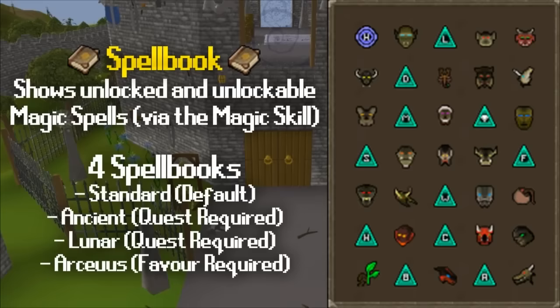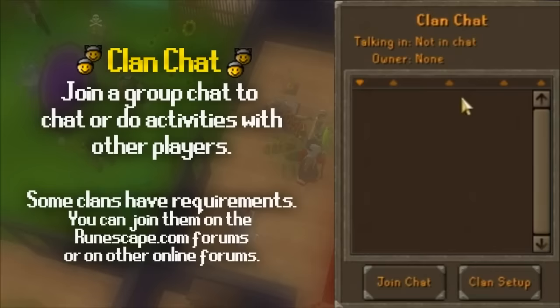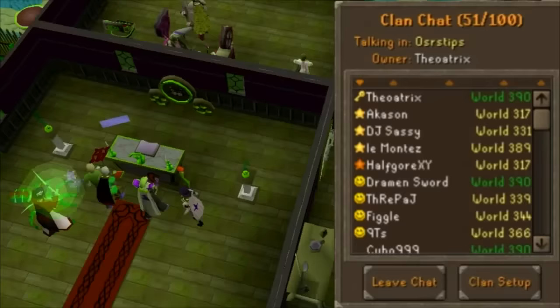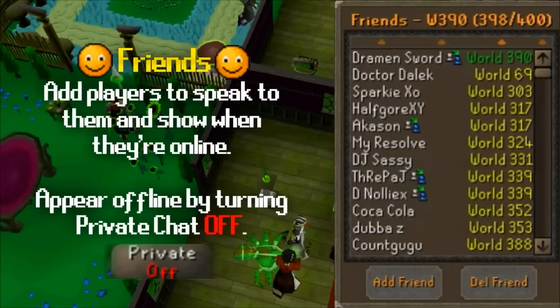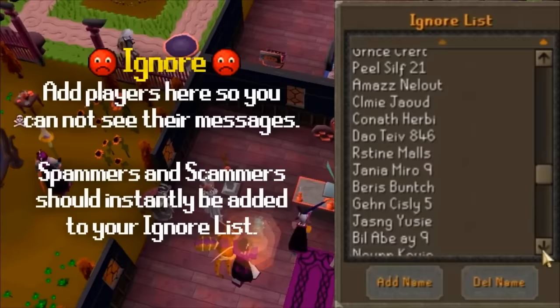The two smiley faces icon is your clan chat tab, where you can join a clan chat to chat with groups of players for bossing, skilling, or whatever your clan desires. You can join a clan on the official RuneScape website. The smiley face is your friends list where you can add players to chat with them — use the tab key on your keyboard to respond to the most recent message. RuneScape is a great social environment and I've personally made long-lasting friendships through the game. The sad face is your ignore list, where players listed cannot send you messages — useful for spammers or scammers.